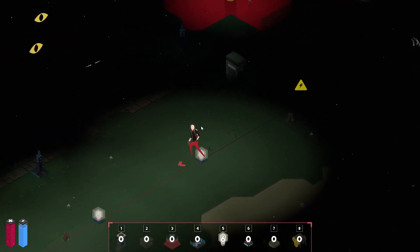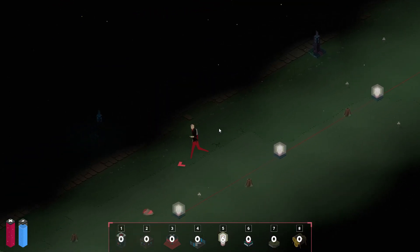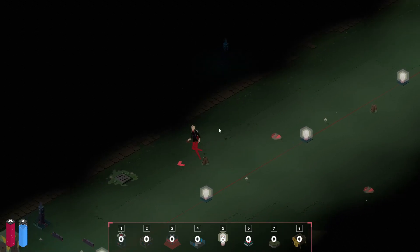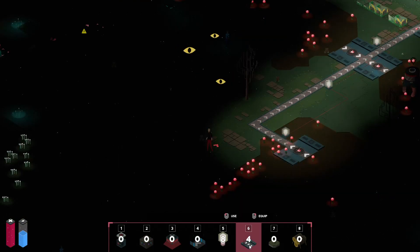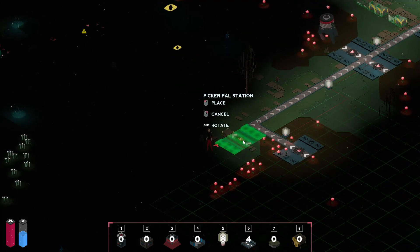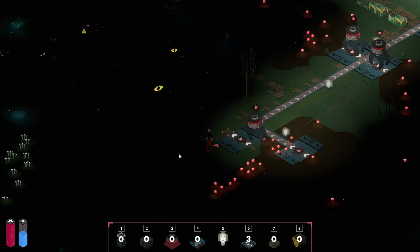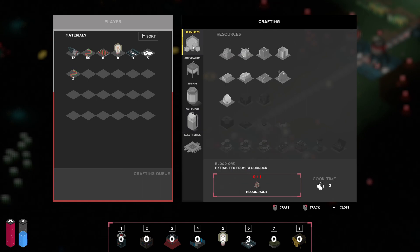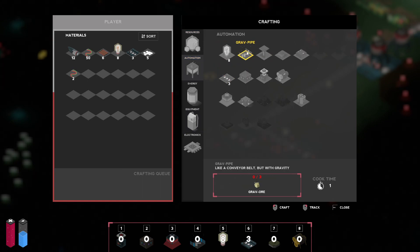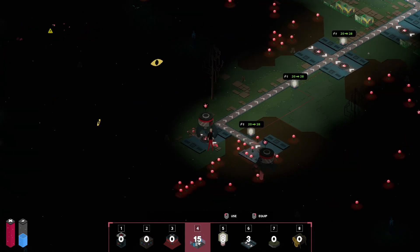I don't think I can support anything else, so it looks like the glow orbs will be our priority. We were able to get four more picker pal stations, so let's go ahead and get these placed down. I'm going to place one right here. I forgot to make grav pipes, so I'll be right back. Okay, we got a few more grav pipes — let's send this down this way.